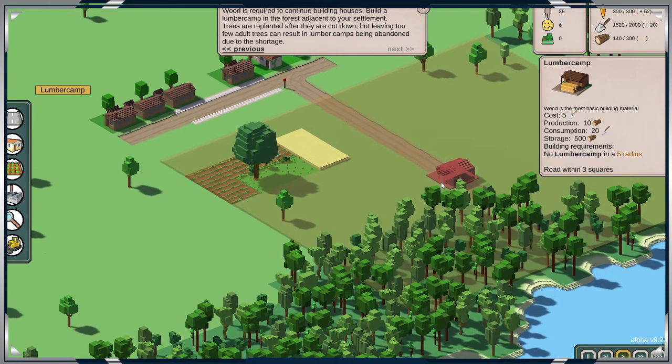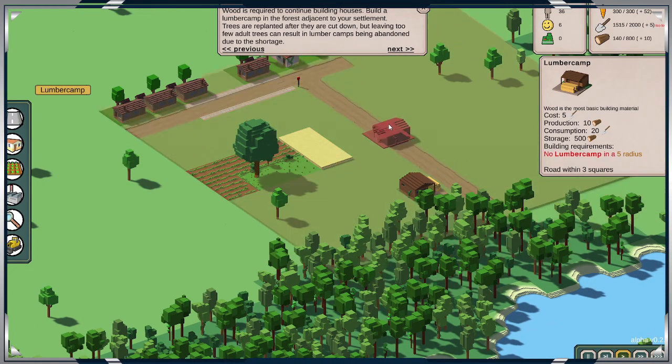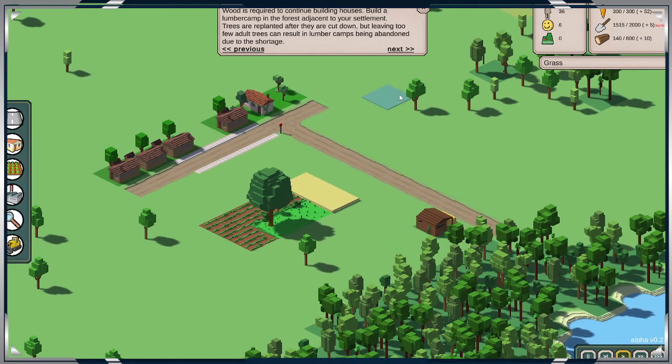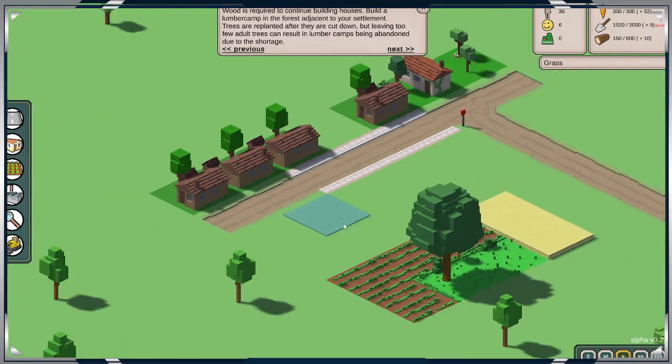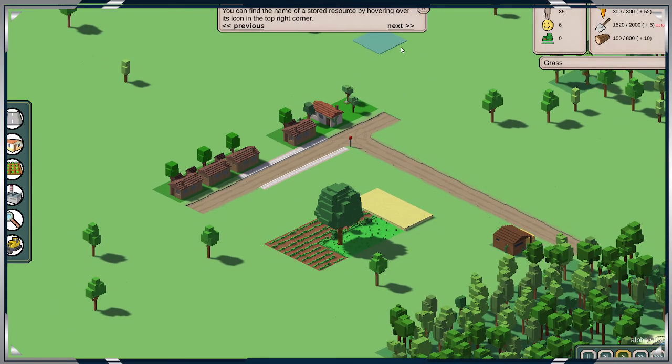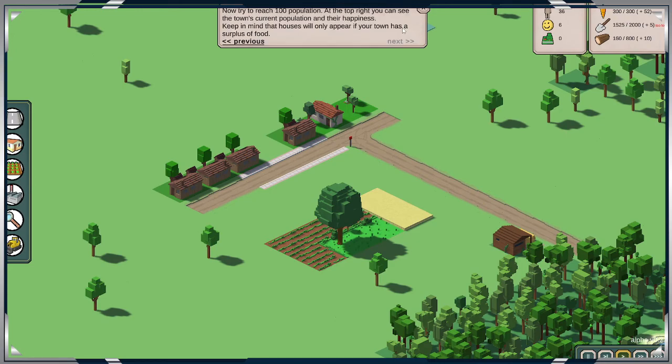Can I rotate it? There we go. So far so good. We got sidewalks now. It's still a dirt path, but alright. You can find the name of the stored resources hovering on the right corner. Alright. Now try to reach 100% of the tower, but you can see the town's current population. And there's cars, but it's a dirt road.